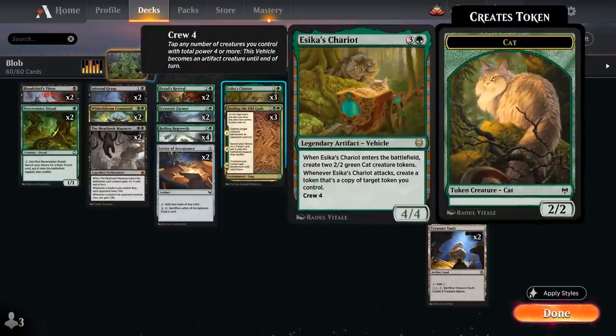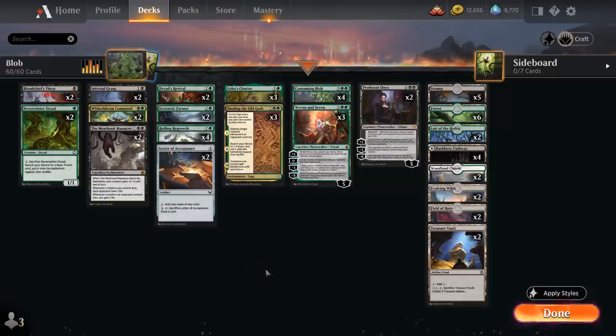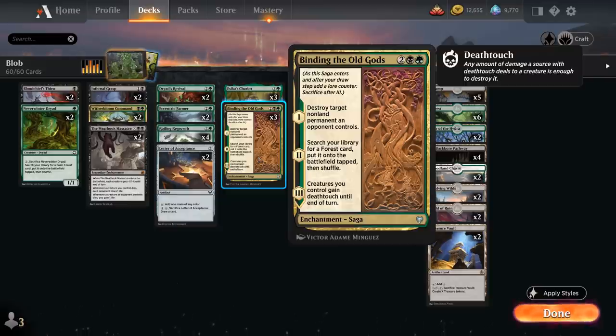At 4 mana, 3 copies of Esika's Chariot — a powerful legendary artifact, a 4/4 vehicle that when it enters makes a pair of cat tokens, and when the chariot attacks we create a token copy of target token we control, potentially making more Blob tokens. At 4 mana we also have 3 copies of Binding the Old Gods: destroy target non-land permanent on chapter 1, ramp by searching up a Forest (even Woodland Chasm for black mana fixing) on chapter 2, and give our creatures deathtouch on chapter 3 before ending up in our graveyard as an enchantment.